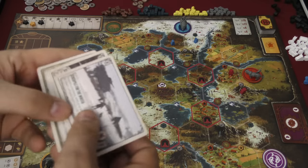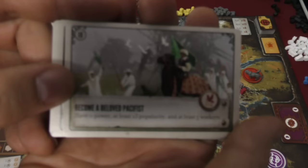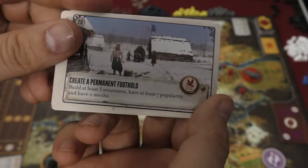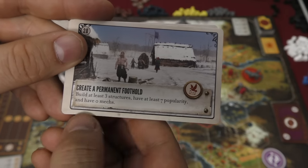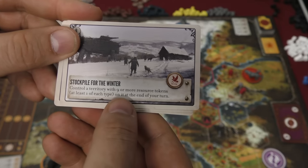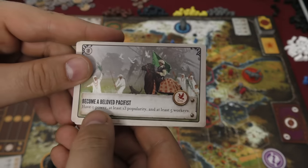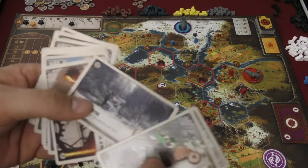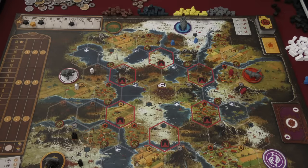Each player is also going to start with a couple of goal cards — notice the absolutely gorgeous artwork throughout. You can pick one of these and try to accomplish that goal. For example: build three structures, have seven popularity, and have no mechs; or control territory with nine or more resource tokens with at least one of each type; or be a pacifist with no power, thirteen popularity, and five workers. So you've got to try to pick the one of the two you draw that matches the way you're going to play the game.